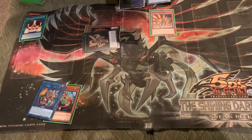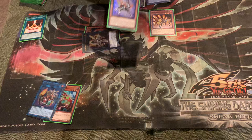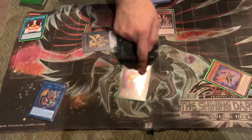That'll trigger Sunlight Wolf's effect and you get Gazelle back to your hand. So this is the Lady Debug combo — that's a plus four, and it gives you Gazelle back in your hand. It doesn't end with any disruptions, but this is all free advantage made off one Lady Debug.